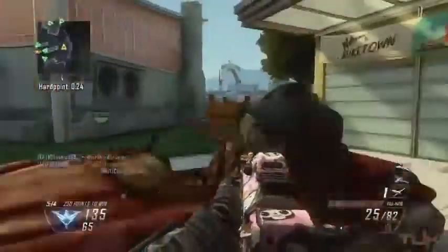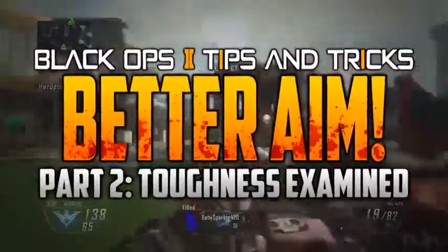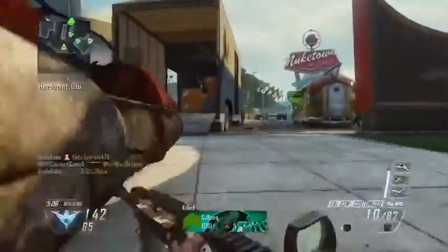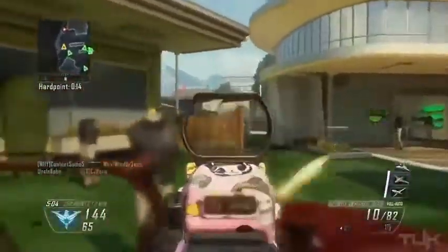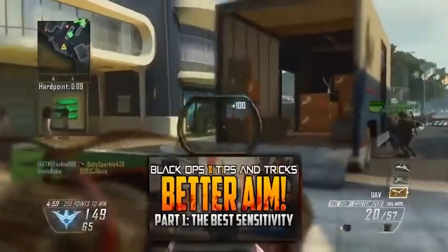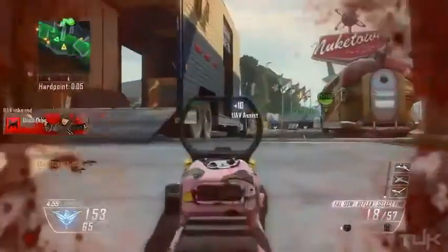What is going on guys, it is Kobe here today with Part 2 of how to improve your aim and gun skill in Black Ops 2, where in every video I try to break down one important aspect of getting better aim and accuracy while firing your weapon. If you missed Part 1, click the annotation on screen or the link in the description to go watch that before you watch this one. I covered some really basic stuff, but I think it's some pretty good information to know.